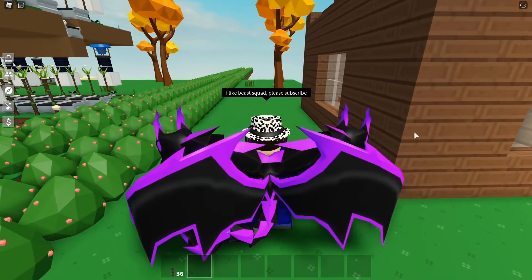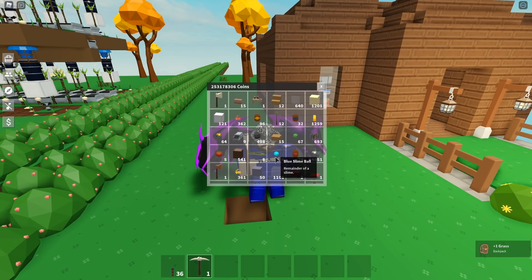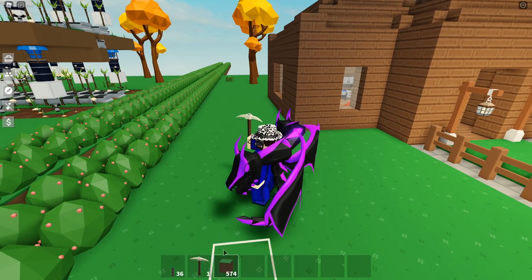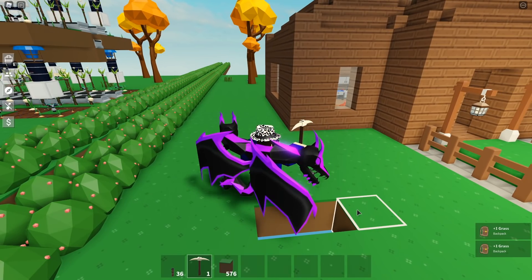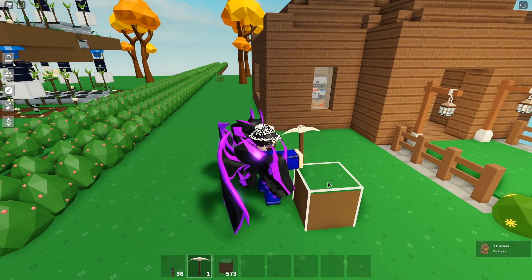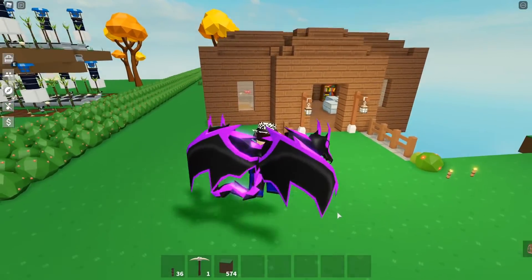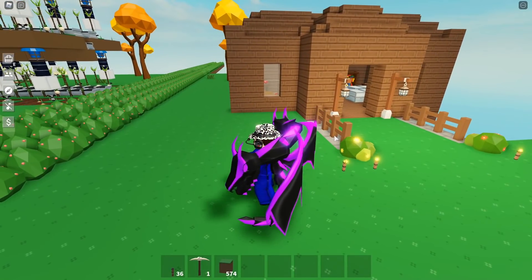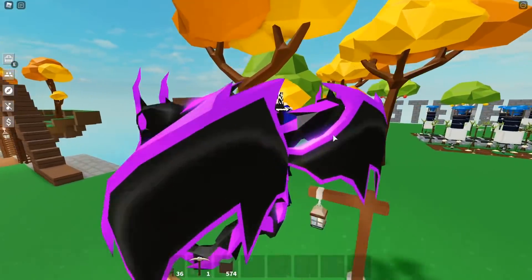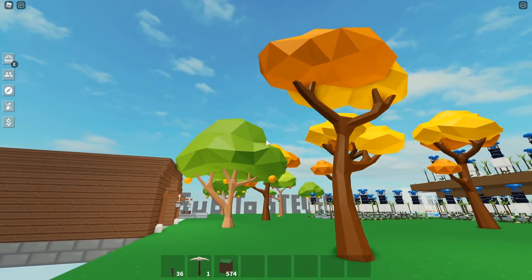They also added block hit particles. When you break a block, it actually makes that particle effect — it's like in Minecraft where it makes those little particles. You can see the dirt particles right here when I break blocks — that's the new particle effect. There's also a new improved sound for block hits. They also updated the tree models — the trees look kind of different now, more detailed and better. The lighting on them looks a lot better too.